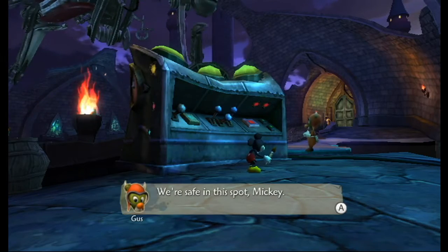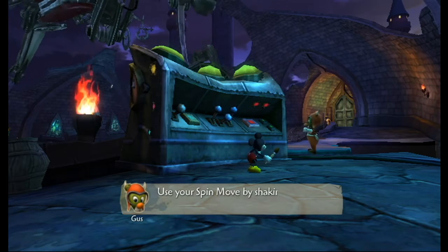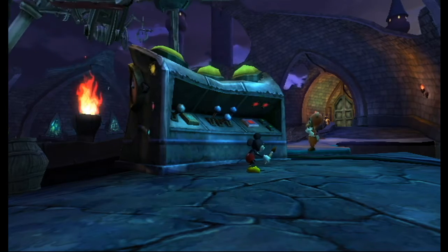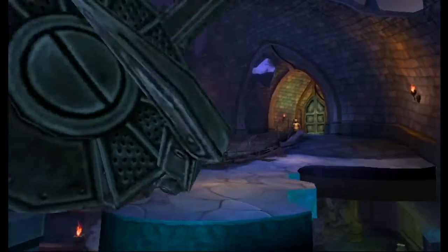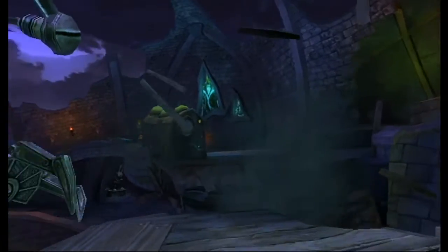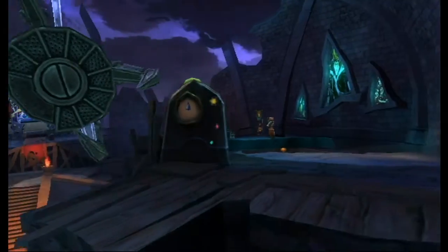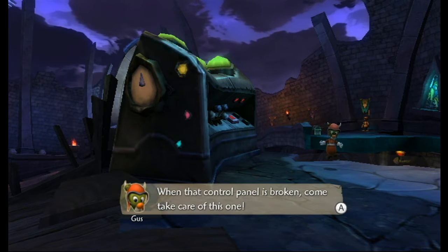We're here — it's okay, we got it. We're safe in this spot Mickey. This control panel can be damaged with your spin move. Use your spin move by shaking the Wii remote — and that's what I'm going to do. So you are going to hear some noises that are not in the game because of my remote, and my remote just vibrated, so that's another noise.